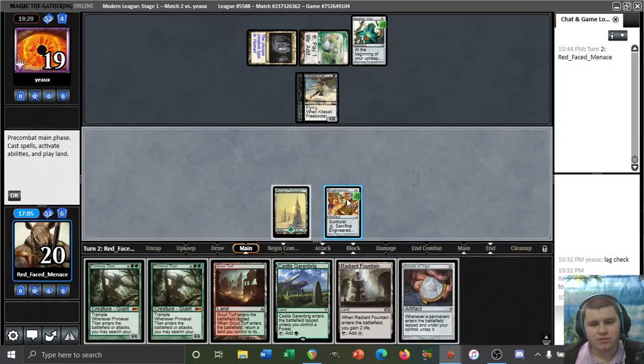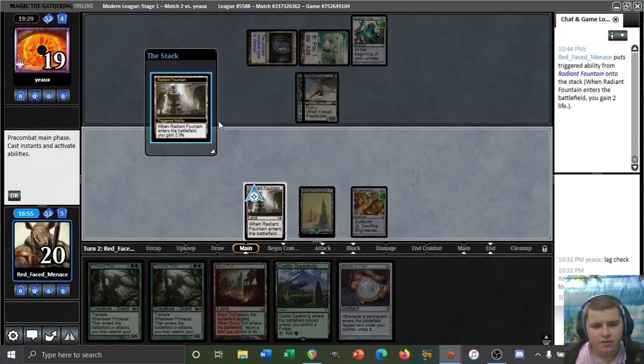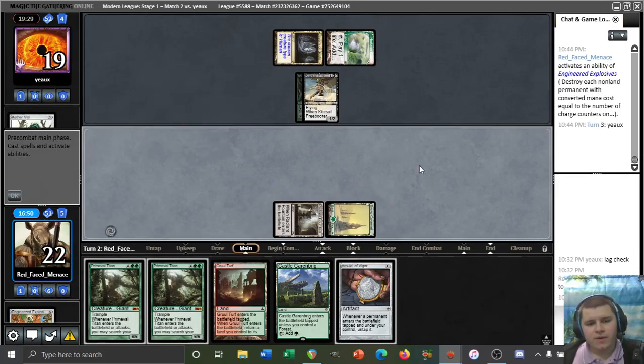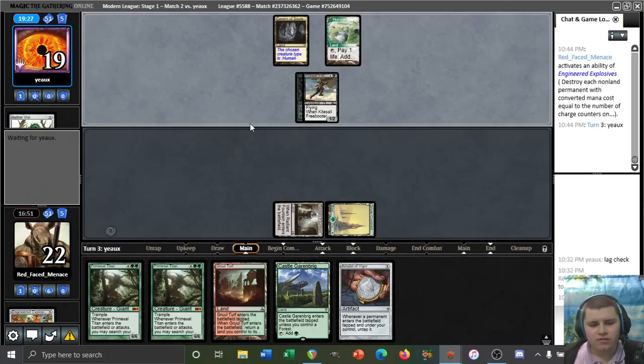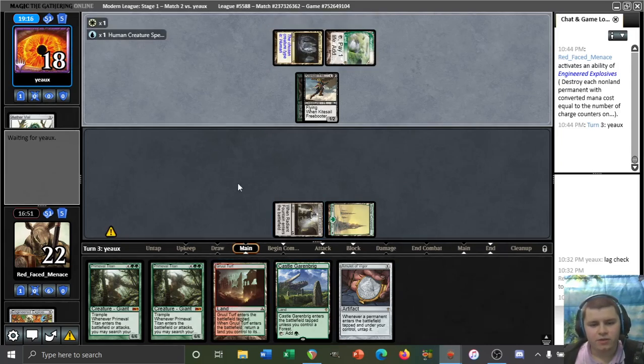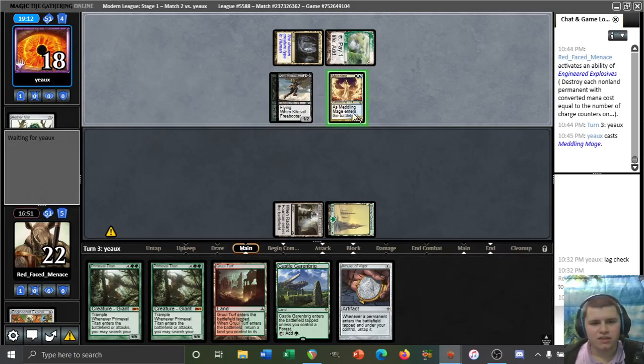It's a good thing we played out this Explosives. Amulet — we need to pop Explosives before we get Amulet into play, so that means playing a Radiant Fountain and popping Explosives right now. We don't care about getting a two-for-one, we just want to slow our opponent down. We're definitely playing Amulet next turn so we can have Garenbrig out, and then be able to play Gruul Turf and cast Titan — unless our opponent has Meddling Mage here, which it looks like they do.